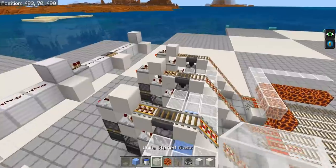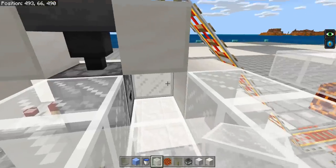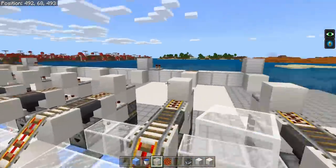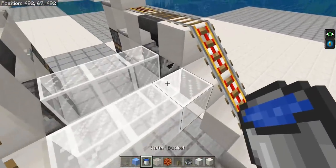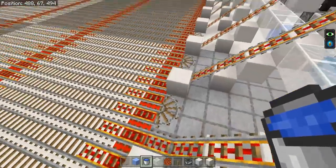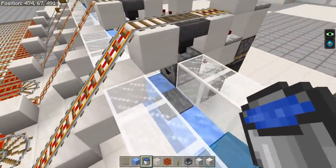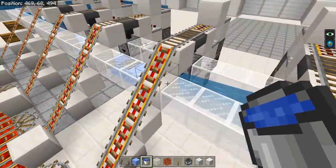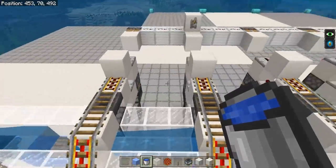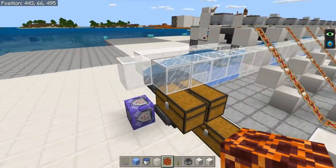Also build a trench in front of your droppers to send all items down to either end of the farm for your storage. This is basically just a water stream — make sure you don't flood your rails. If you want to know exactly how to build this, you can watch the separate tutorial I did on this minecart unloader.